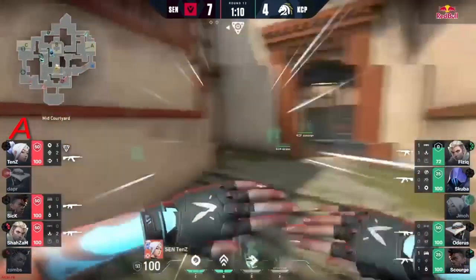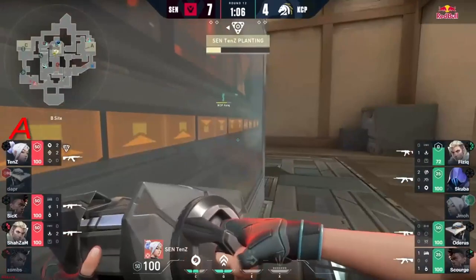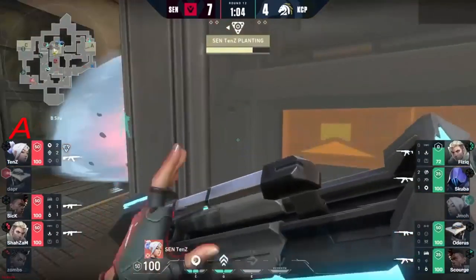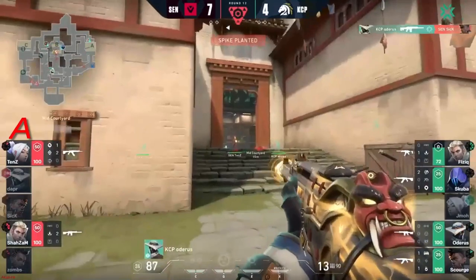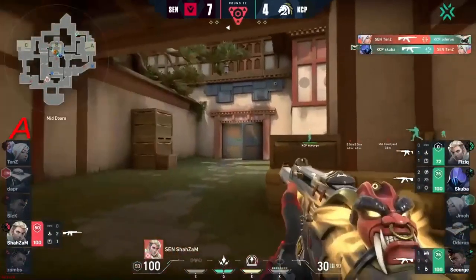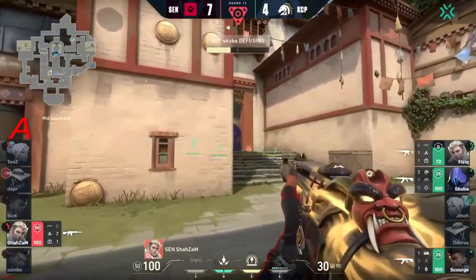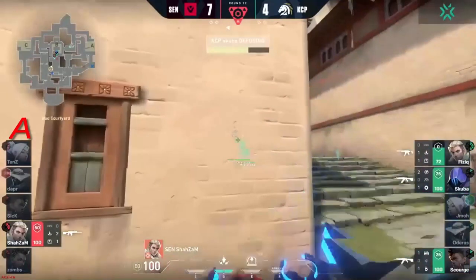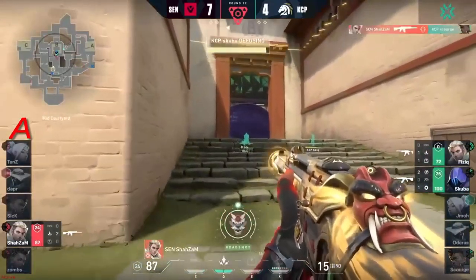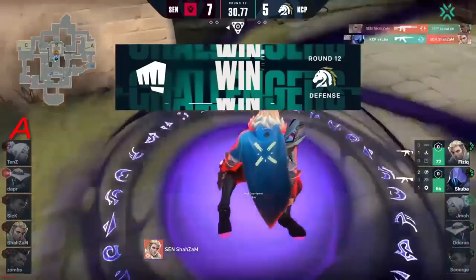They will try to just let this expire and essentially reset into a 3v4. Tens trying to chase down the kill — has scuba backing up, and that's actually enough space for him to go for a plant. Watch out from behind though — odorous once again just continually flanking. Tens will eventually find the response, but he may not be good enough. Shazam 1v3 — can he get here in time? A recon bolt will come through. He will get one, but that was not the spike diffuser.